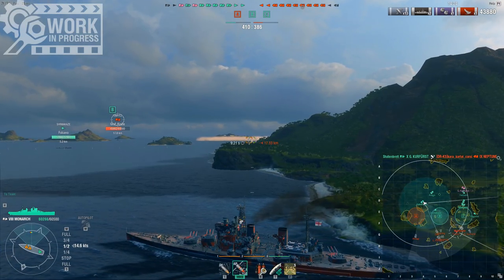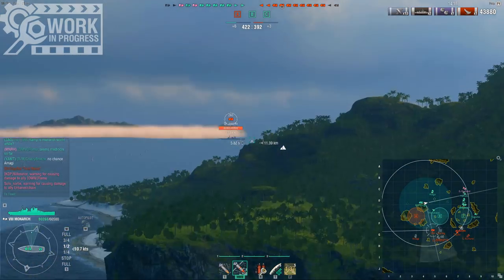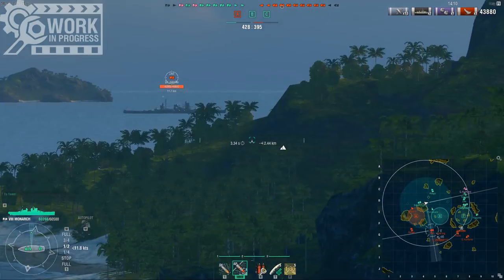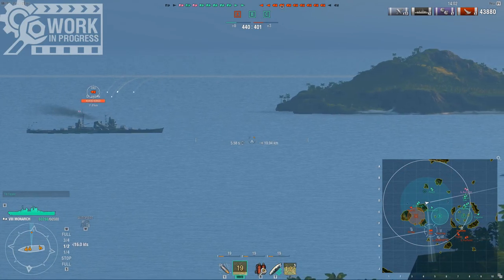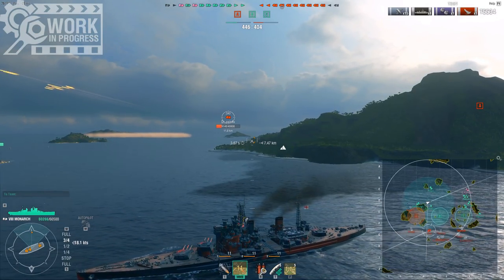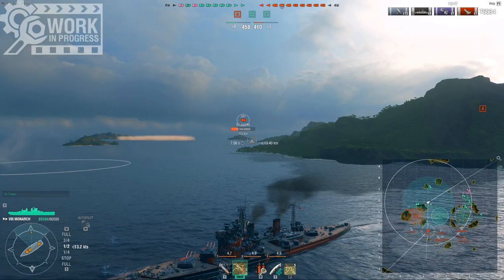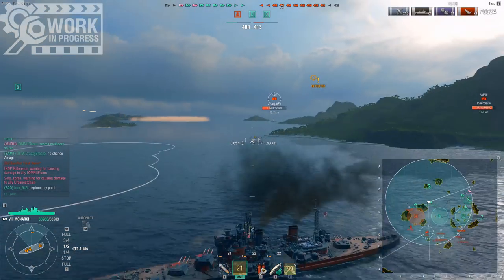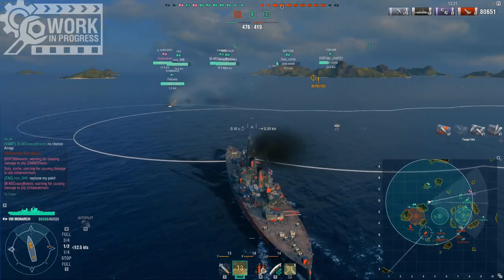Another thing worth mentioning is it's a bit of an odd duck in terms of fire chance. Before this, we have the King George V, which has a 40% fire chance. And then after this, we have the Lion, which has a 48% fire chance. But for some reason, the Monarch only has a 35% fire chance. Now, this isn't necessarily bad. I think the Amagi has around 30% fire chance, and you've got to consider this ship also reloads faster. At 36% fire chance and 6.3k HE alpha — Amagi has 6.5k, so you lose 200 damage on the HE alpha and one gun — but in return you have a 25-second reload, which is 5% faster, and also a 6% higher fire chance.